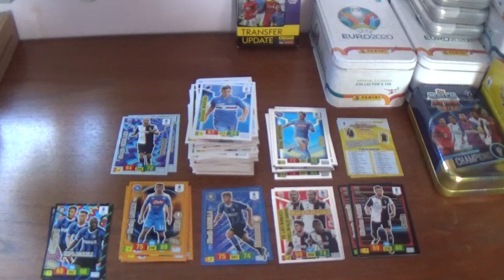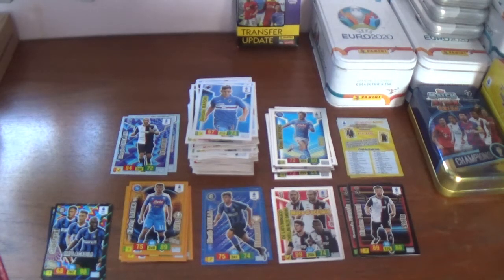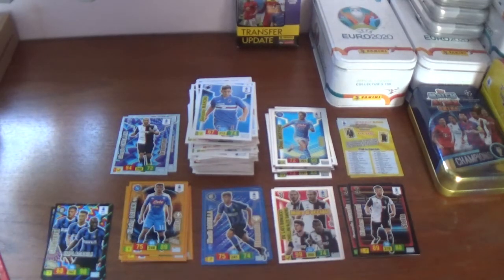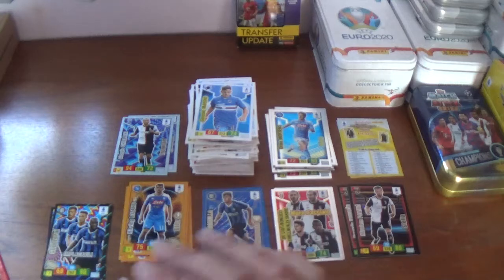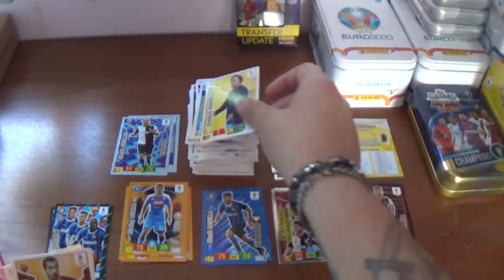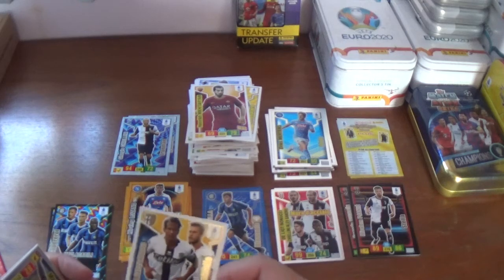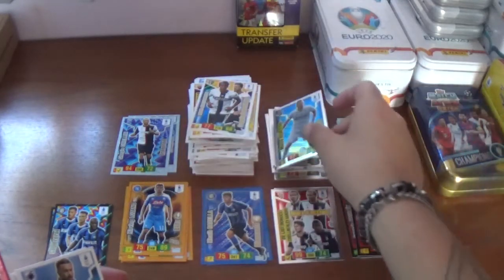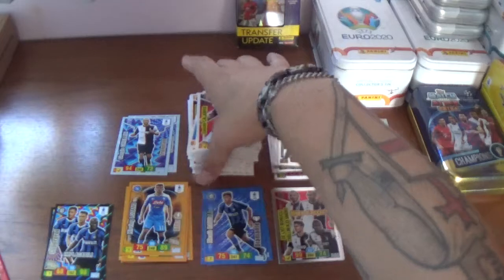Let's just get the remainder of these packets out — four packets to go, there's the empty box, that gives us a bit more room. In this one we start with Vincenzo Montella again — the Fiorentina coach, beg your pardon — Henrik Mkhitaryan of Roma. A defensive duo: Bruno Albez and Gagliolo. Marco Silvestre, Ede Lowley goalkeeper from Hellas Verona — former Leeds goalkeeper of course. Fabio Quagliarella of Sampdoria and Davide Calabria of AC Milan finish that one.